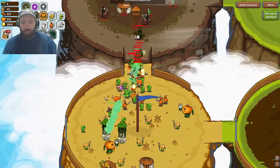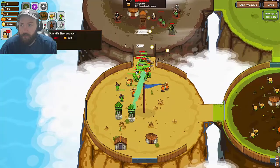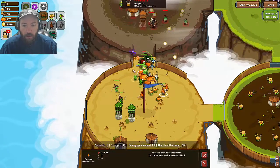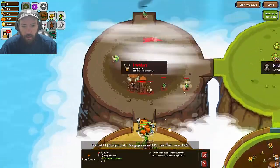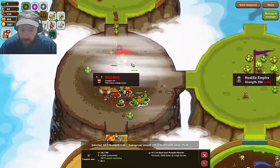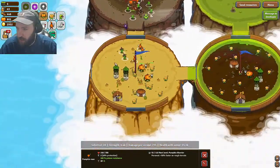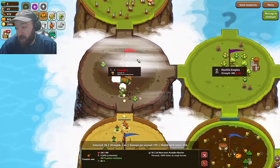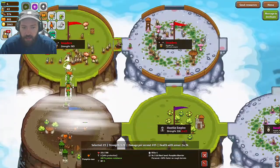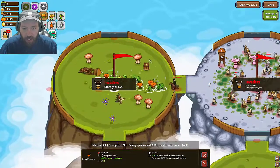I'm just going to trick them in here. There we go — we tricked the invaders in, we destroyed their army, and it's pretty much GG at this point. I destroyed their army, they're done. Unless you're on a harder difficulty, they're not going to spawn an army fast enough to be a threat. So I'm just going to end the game here. I love the pumpkin strategy — it's just so fun.